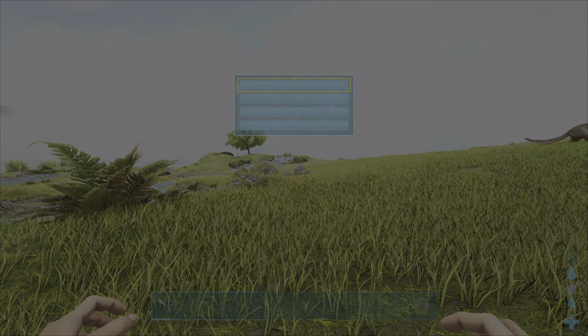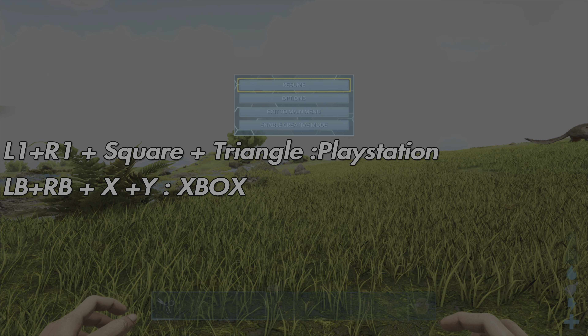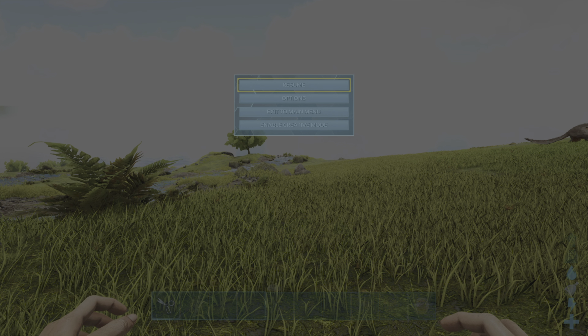To open the admin command bar section you want to press L1, R1, square and triangle all at the same time. This will open the admin menu and then you want to type in: